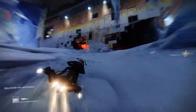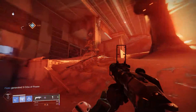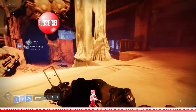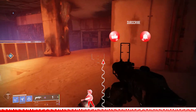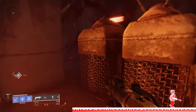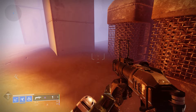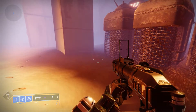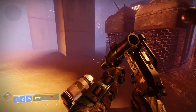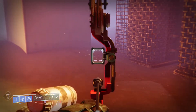When you go to the place where there is a public event — usually the Fallen public event with the servitor — to your right there is a building that you can go into. In this building there is a pillar and beside it there are three things that look like some sort of generators. Right between the generator on the left and the pillar, there is an exo body. I found it before I started recording, but it's right there, I promise.